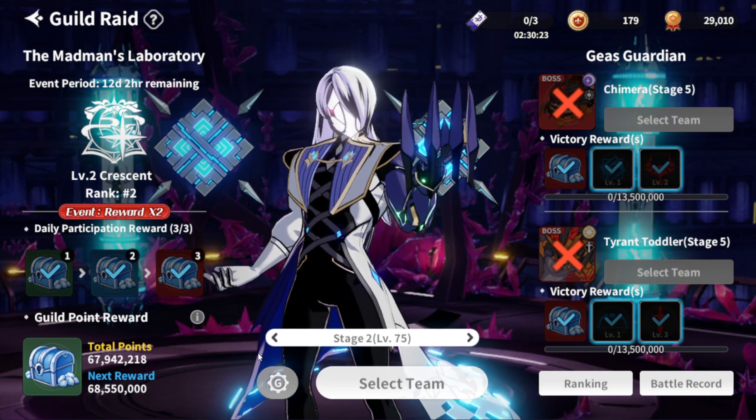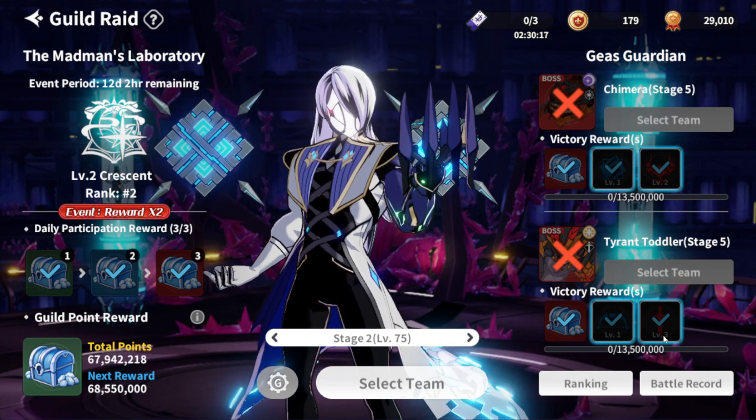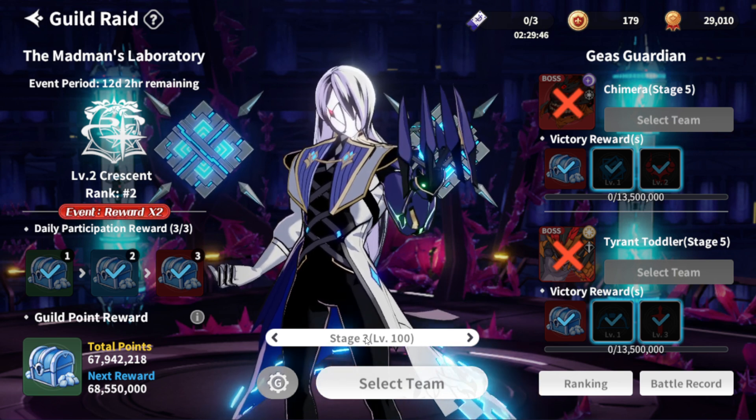The damage you do to the Geese Guardians is also counted toward the total points — it's not just Maxwell. After you beat Chimera and Tyrant you cannot do them any longer, so you'll have to do Maxwell. You can do stage one (level 50), stage two (level 75), or stage three (level 100). Try to see what stage you can get the most points out of. I recommend stage two — stage three is just too hard to optimize point gain, so right now I'm just doing stage two.